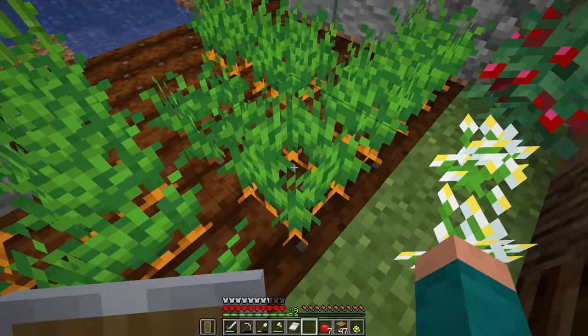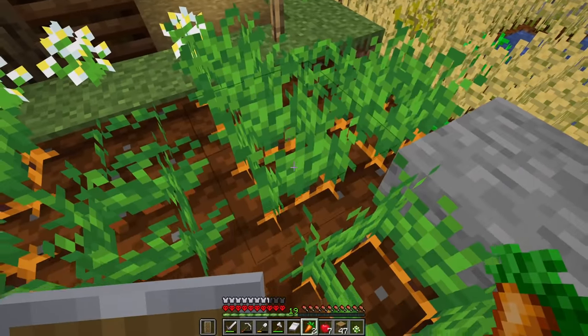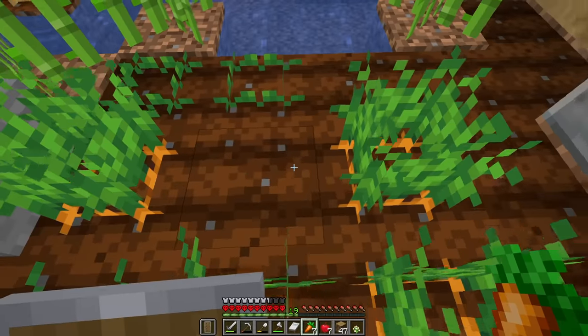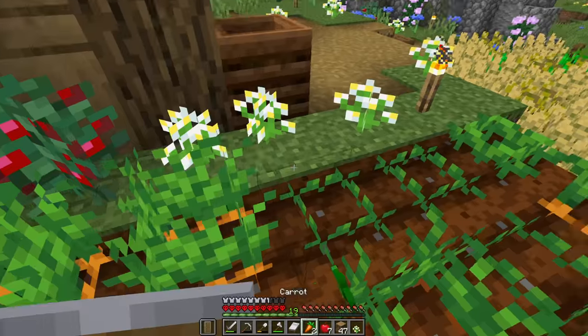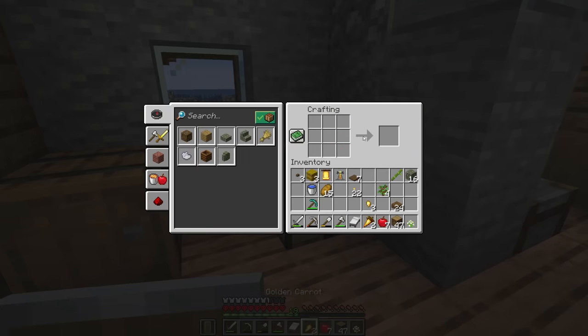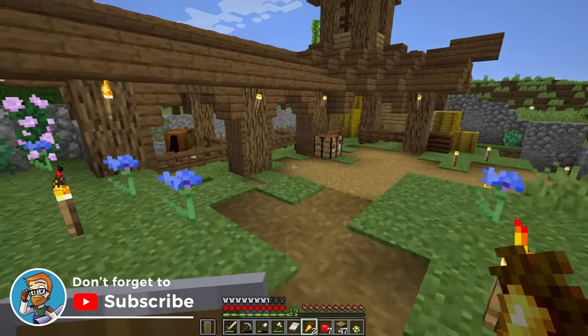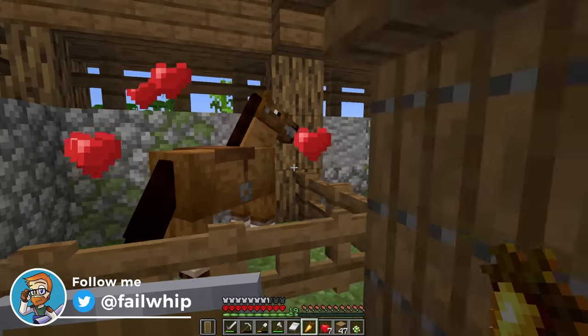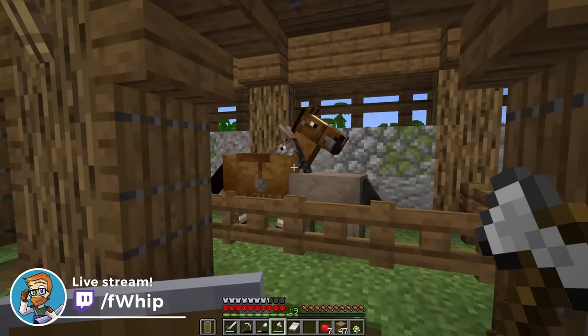For some reason I'm thinking it's actually carrots — so I think we need golden carrots for this one, or you can use golden apples. Something tells me it's just any of the golden food types. We've got two golden carrots — let's see if this is gonna work, and if we can get a mule that's gonna be great. Love hearts, love hearts, and love hearts — meet your new best friends. The parrots and the bats — it's so adorable!